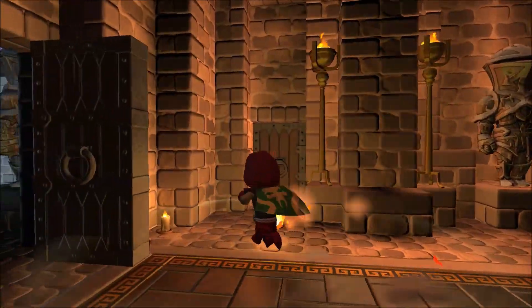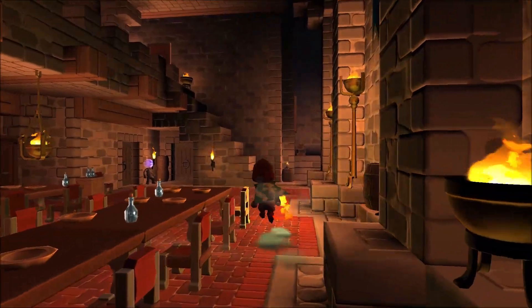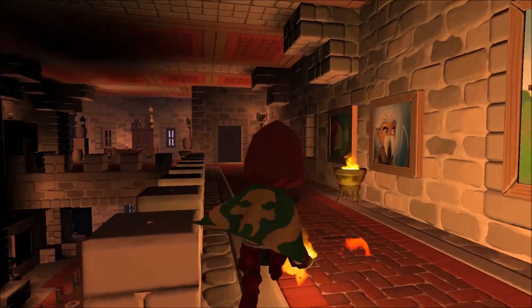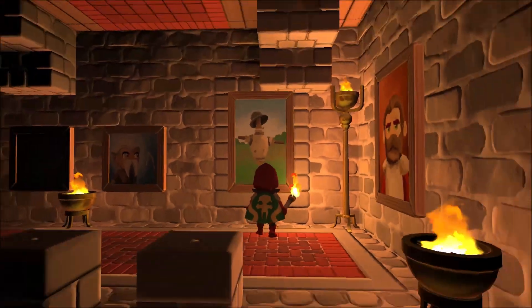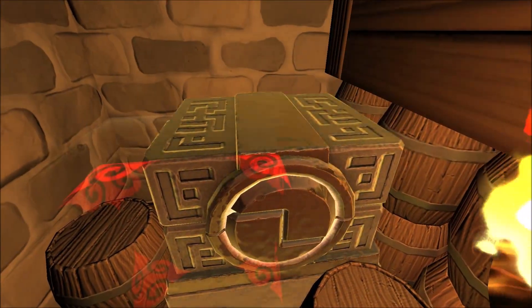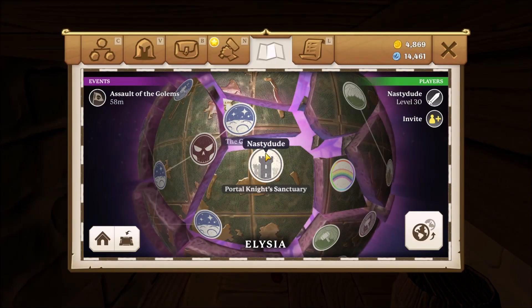Let's go through the door to the left. See, there are a couple of hidden chests in this sanctuary and it spawns from one of them randomly. I've done it a few times and haven't got it yet. So if it spawns now, very lucky. There it goes — it's behind this picture here. Secret door. There's the chest, so let's open it and see what we get.